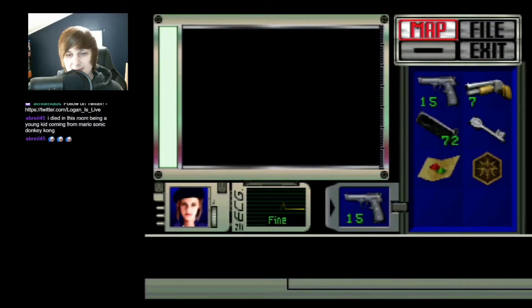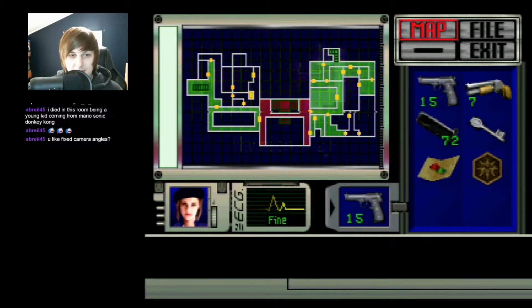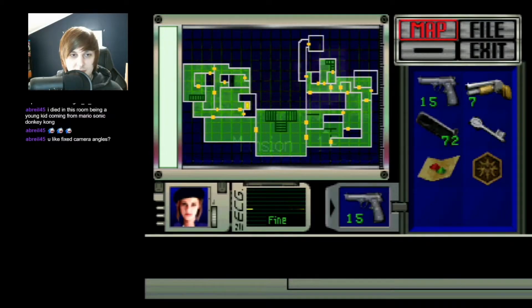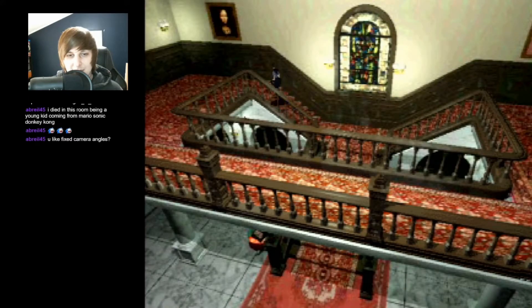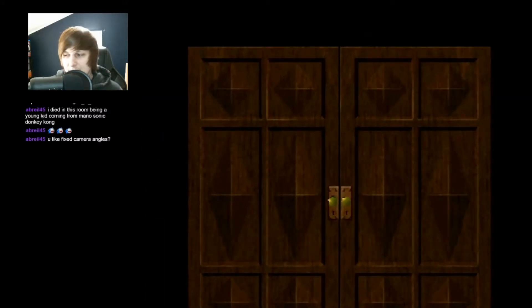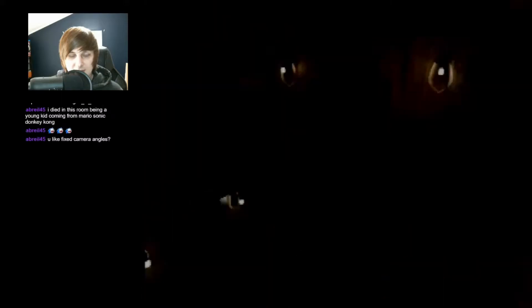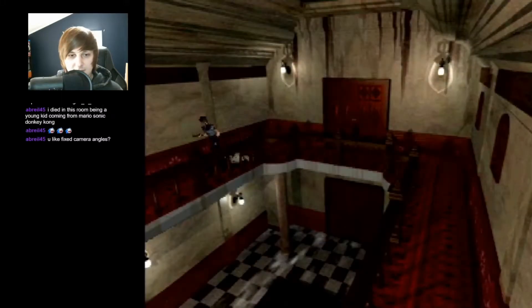There's two zombies to get past on the second floor balcony, but then we can go right down the stairs. Otherwise if we go on the first floor, we've got to cross past two zombies anyway. Let's go through the second floor. I'm a big fan of the fixed camera tank control Resident Evils — people don't seem to like those nowadays, not as much at least. I'd rather just take this one guy down. I don't have my knife, so it's hard for me to see if he's bleeding out.